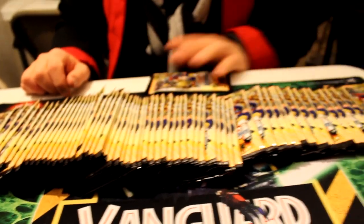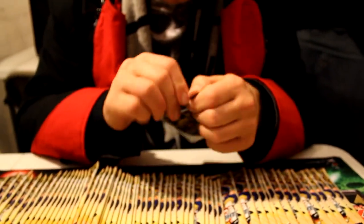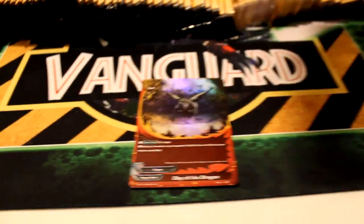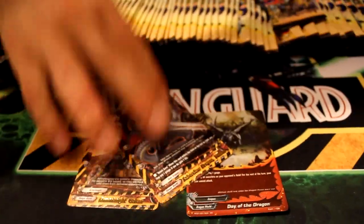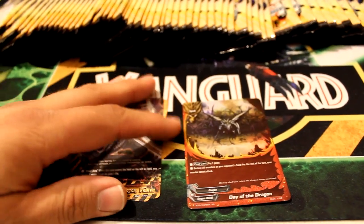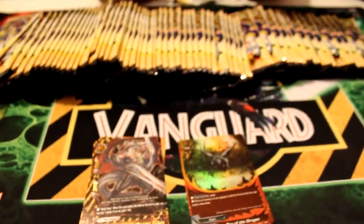Alright, we're back with the second part of this opening. Let's go ahead and get started. Oh, it's a fluffy pack - he's got a feeling. It's airy. John always has feelings about the fluffy packs. And it is a Day of the Dragon, which is not bad. This is an Armor Knight Golem. We did see a Saberclaw Dragon Velcon last time - I recognized the art from it.